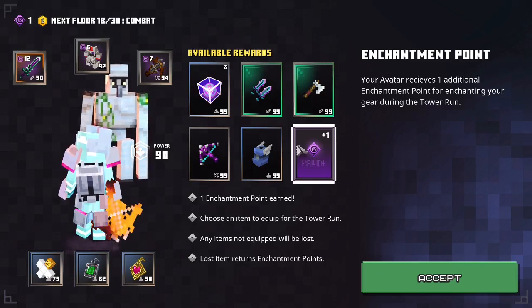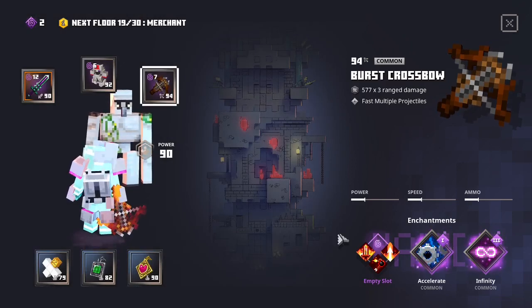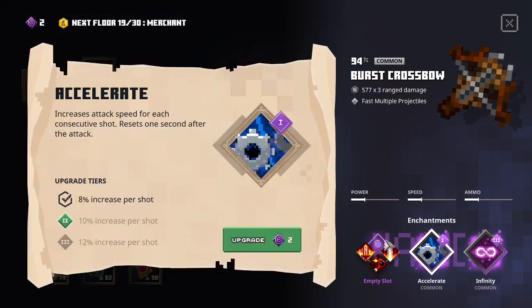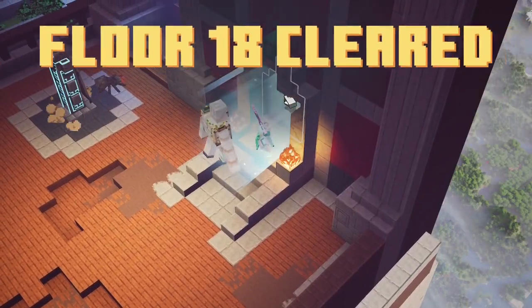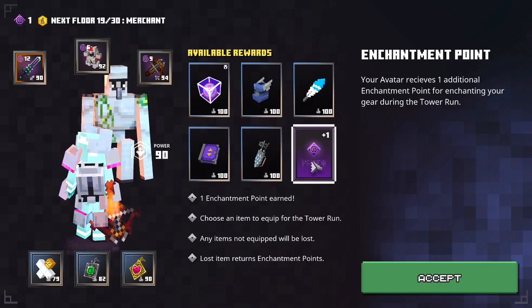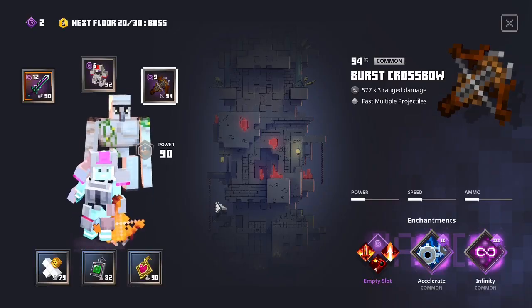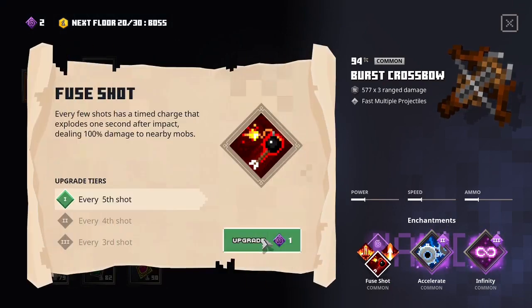After the 17th floor, I take another enchantment point and get accelerate level 2. After the 18th floor, another enchantment point, and now I enchant the first level of few shot.